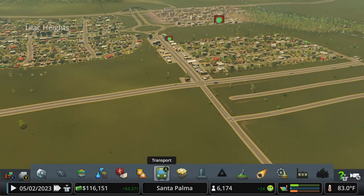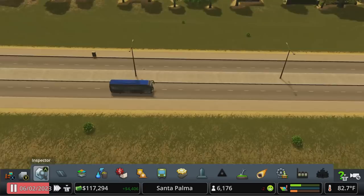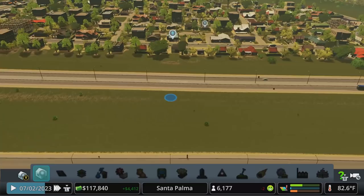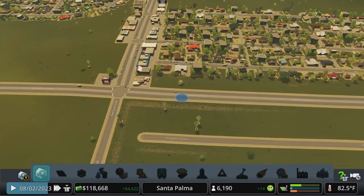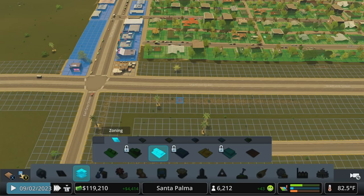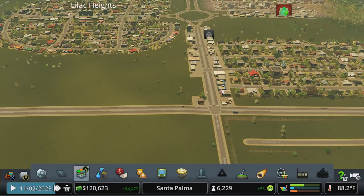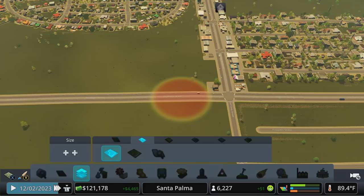Buses and trams are all lower-service forms of transport, holding around 20 to 30 people — inspecting a bus confirms it holds 30 passengers. There are zero passengers right now because the route doesn't take people to many different places. We have a little bit of commercial demand, and I want to do something different over here. Let's see what we did district-wise — I don't think I've painted a district here yet.